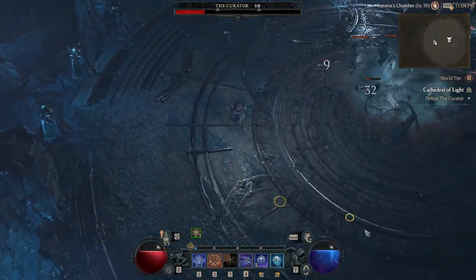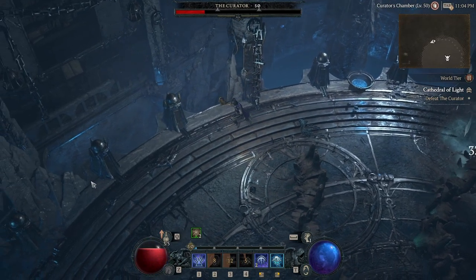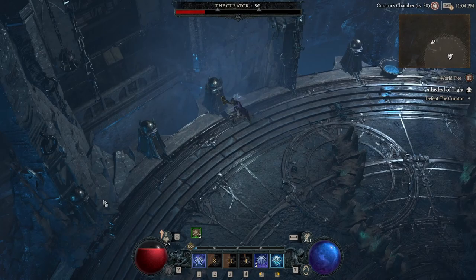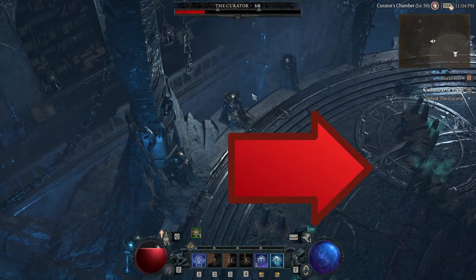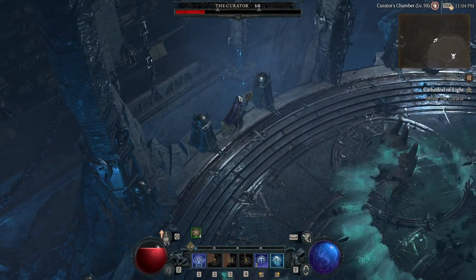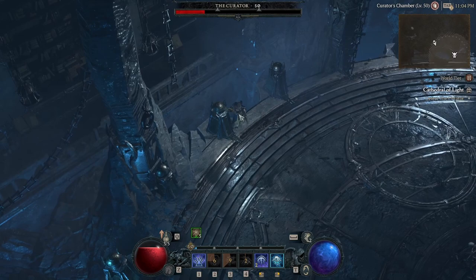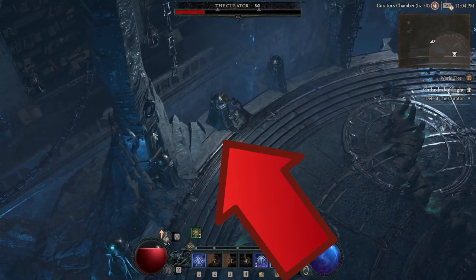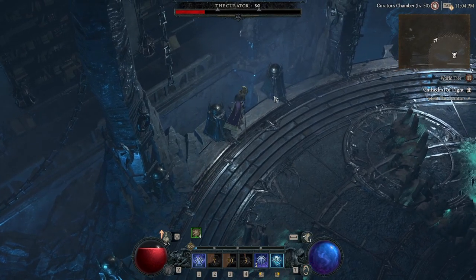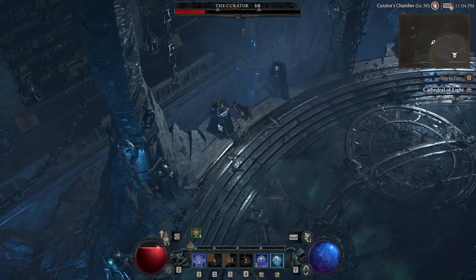You don't really have to worry about the spines too much, because when he goes to explode them they'll start glowing and he has an animation for it. He generally does it after about 20 to 30 seconds. All you've got to do is run to the very edge of the map and get some distance from the spines. No matter what pattern they're in, you can usually get enough distance or get between them so they won't hit you.